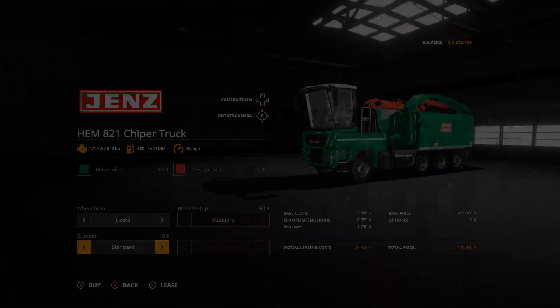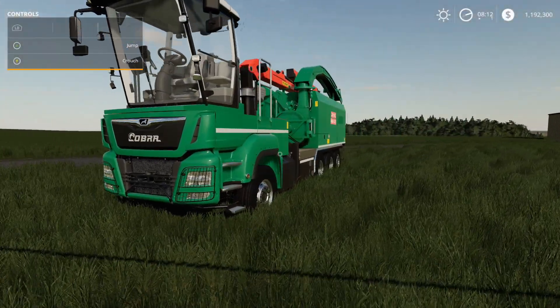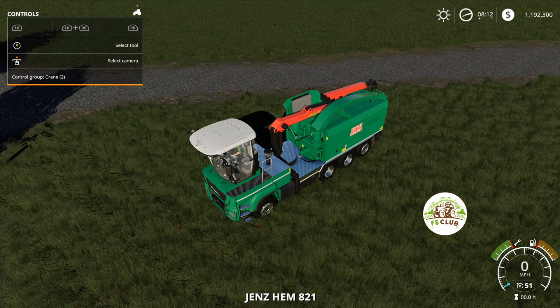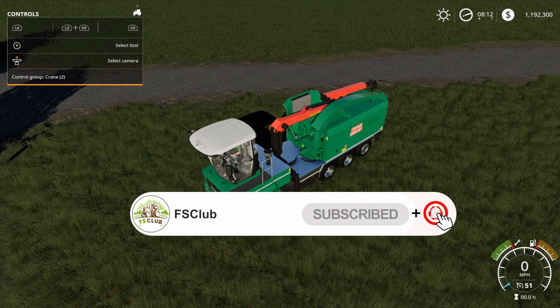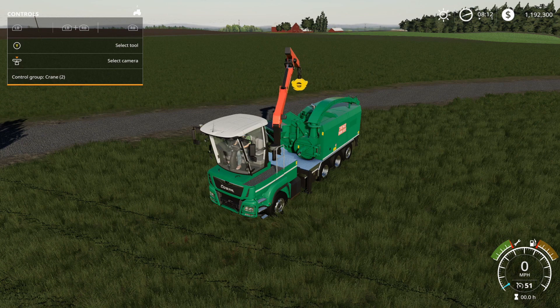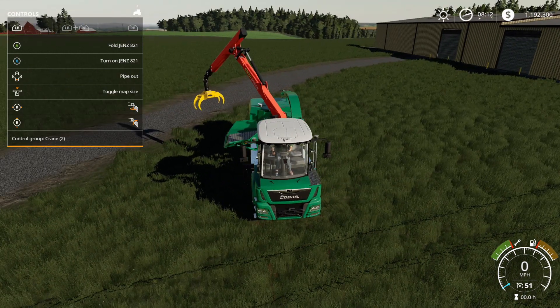Let's take a look at this in game. I'm not much into forestry, but I will show you how to turn on everything. We got control groups: crane two, pipe one, support arm. Let's unfold it. This is what it looks like unfolded. You guys know how good I am with the crane — up, down, turning it, extending it.